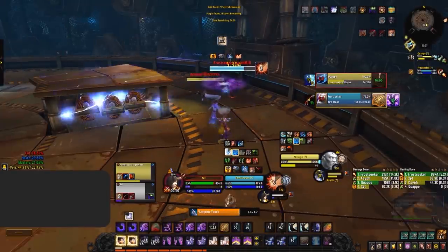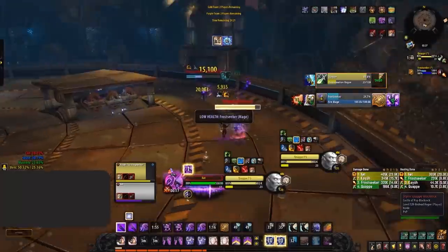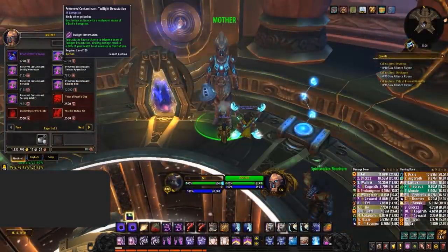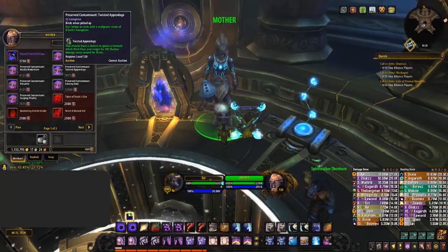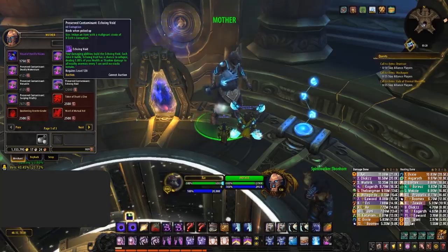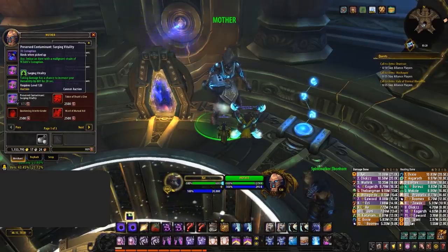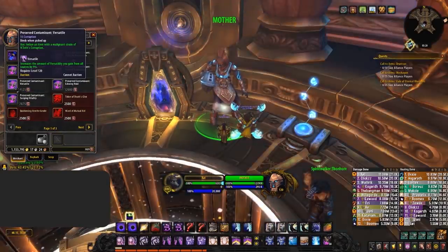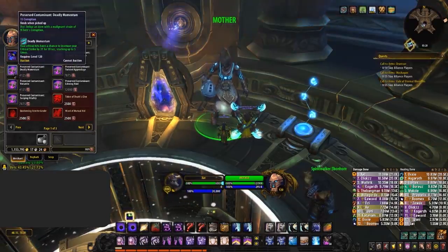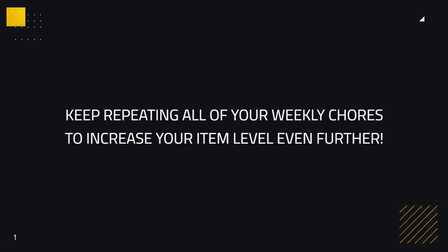For the rest of your time, aim to farm Echoes of Ny'alotha. The best way to farm echoes is from 2v2 arena — so you actually get to play PvP and gear up simultaneously. You also gain echoes from Mythic Plus, clearing the raid, and doing emissary quests, so you should have a decent amount already. Spend these echoes on your best in slot corruption, which can be found in our articles or our best corruption per class guide linked in the description. The corruption is sold by Magni and changes bi-weekly, so this could potentially leave you waiting up to a month for your BIS corruption if you're unlucky — definitely not the best decision by Blizzard to put this on a rotation rather than allowing players to purchase every corruption.